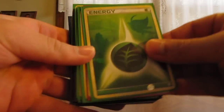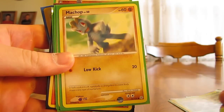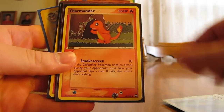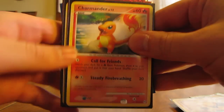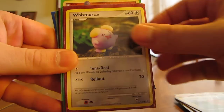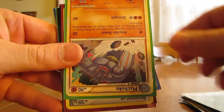So we'll go through the cards. Like I said, they're all in sleeves, I'll just go through them. Grass Energy, Metal Energy, Trico, Machop, Gible, Horsea, Charmander, Pikachu, Nakahita, Charmander, Fortress, Weedle, Whismur, Gabite, Grovyle.